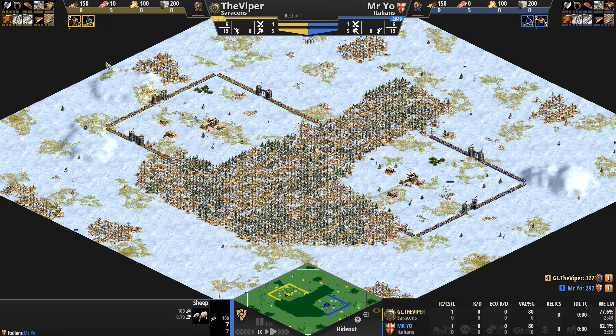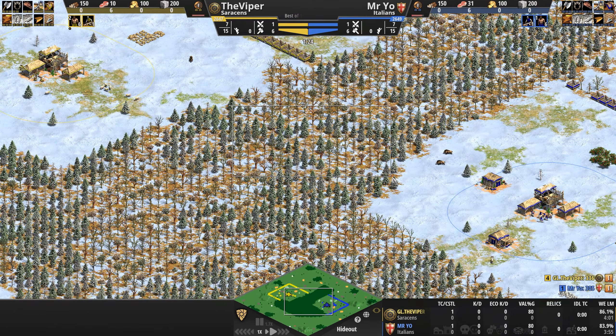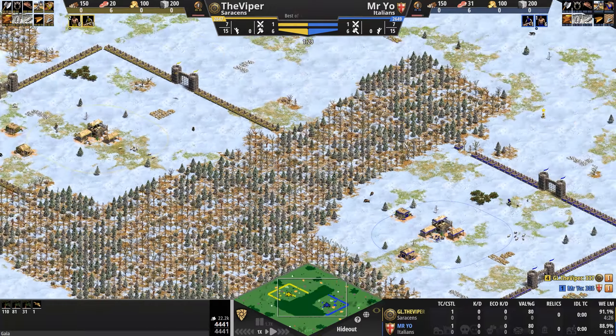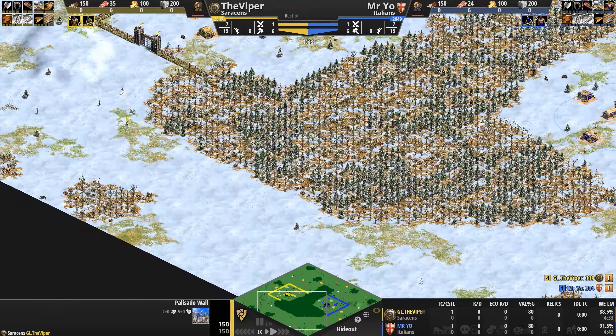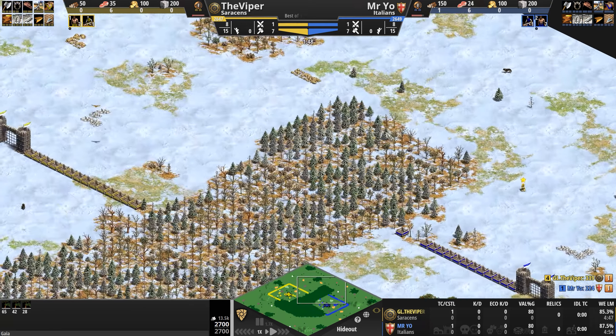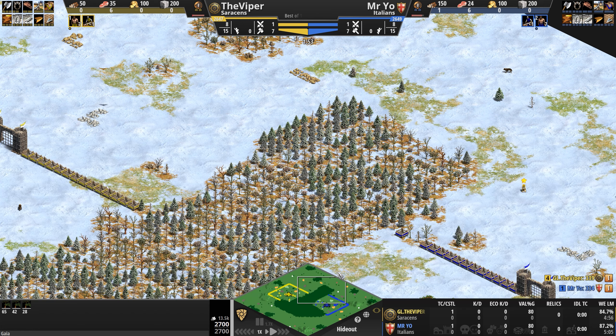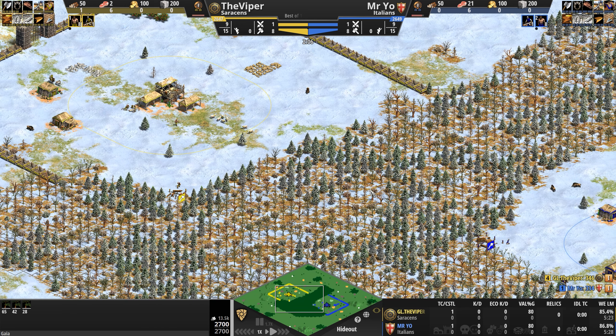If you're not familiar with Hideout, this is an enclosed map where players start in a base with a big forest between them. There are essentially three avenues of attack: players can lumberjack through the forest, use a short path, or a long path to reach each other's base. Generally we see option number two — the shorter route — as it leads to the most excitement and earliest aggression.